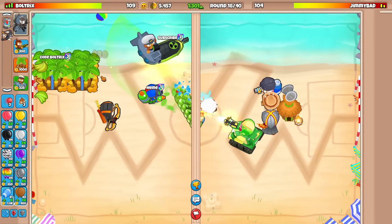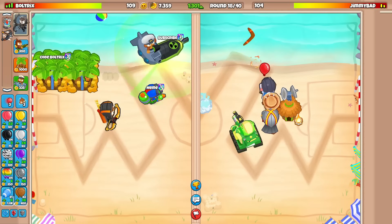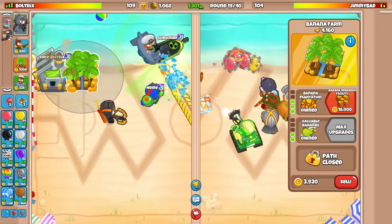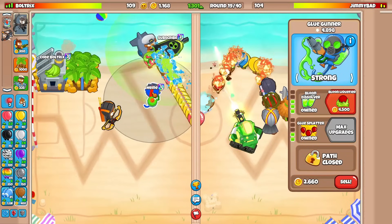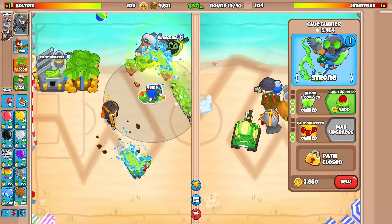As long as we have the life advantage they're gonna be forced to rush us, but I'm not taking this strategy to round 40. He never sent us anything, so I'll go for a BRF. Normally I'd sell my farm into this, but he just didn't send anything. Are we fine against these ceramics? I think so — balloon dissolver does pop lead balloons.